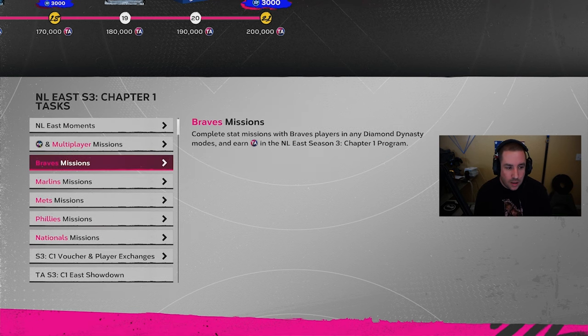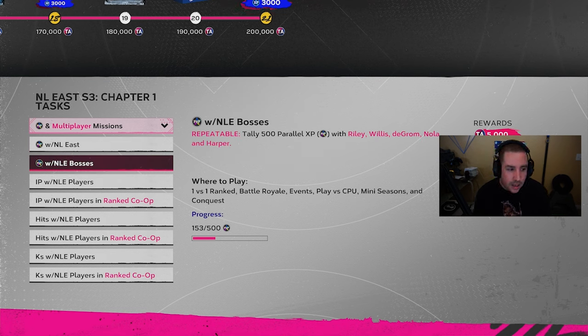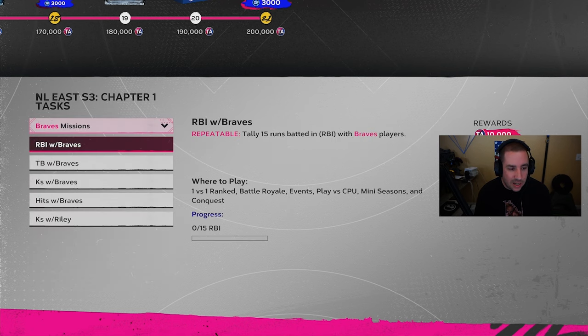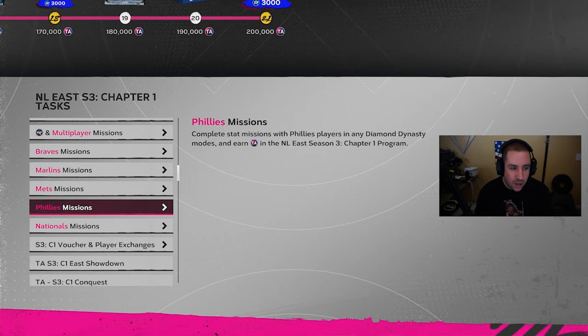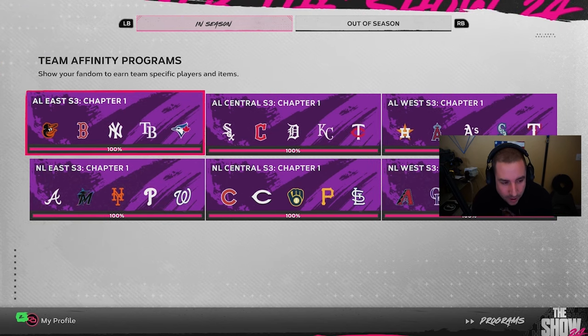What we actually did: first the exchanges, then the NL East PXP repeatable mission and the NL East bosses repeatable mission — obviously for each division, AL East, NL East, AL Central, NL Central, and so on. Then three teams per division: total bases, RBIs, and a strikeout mission if there was a pitcher. That's how we got Team Affinity to 100%.